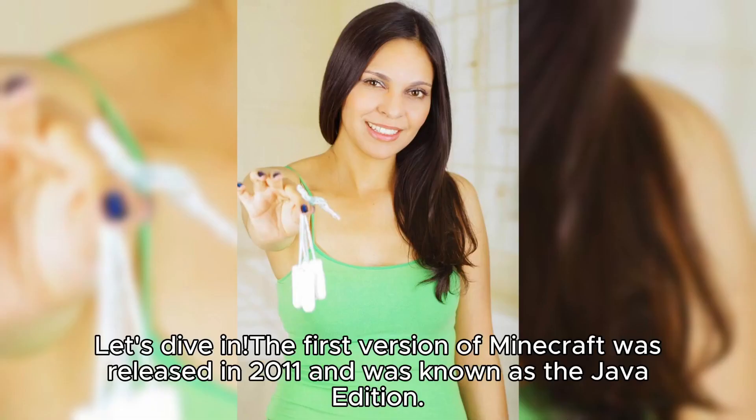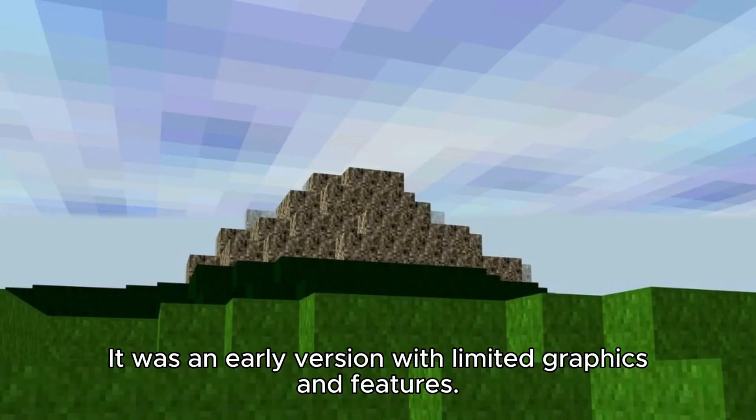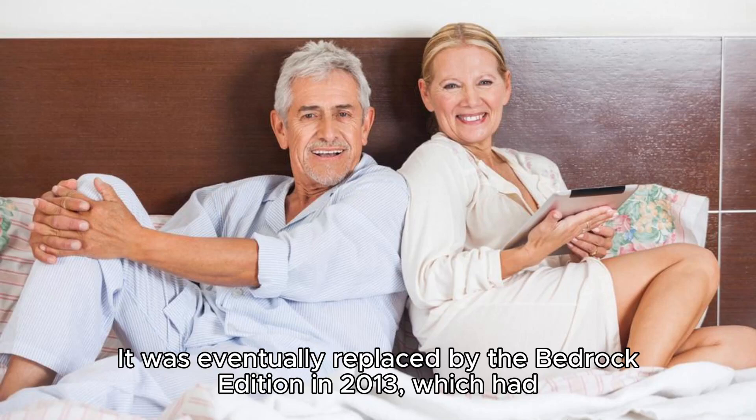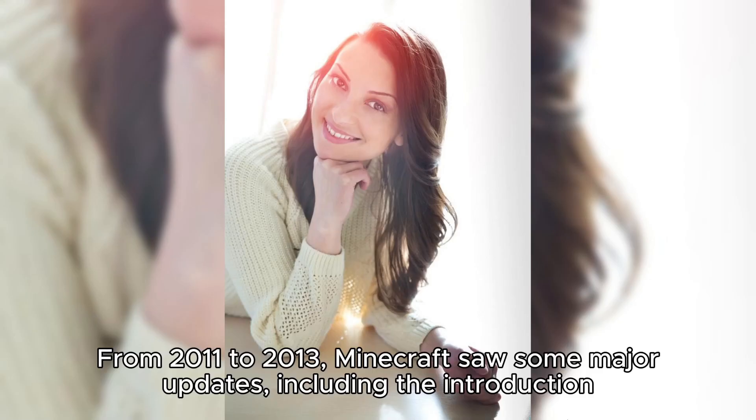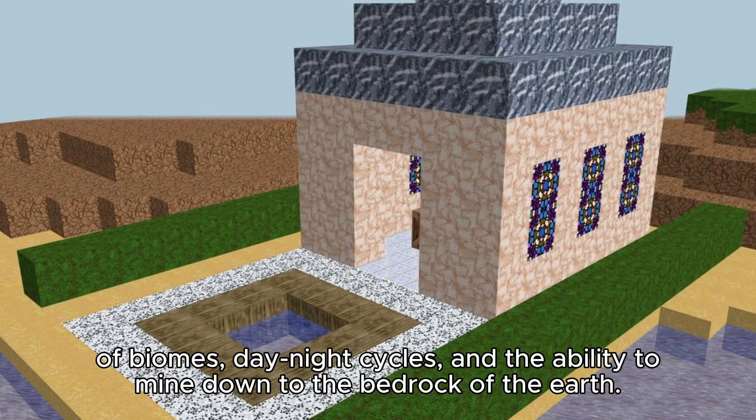The first version of Minecraft was released in 2011 and was known as the Java Edition. It was an early version with limited graphics and features. It was eventually replaced by the Bedrock Edition in 2013, which had a more user-friendly interface and was compatible with mobile devices. From 2011 to 2013, Minecraft saw some major updates, including the introduction of biomes, day-night cycles, and the ability to mine down to the bedrock of the earth.